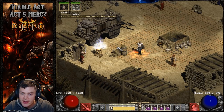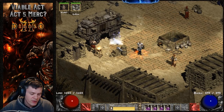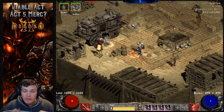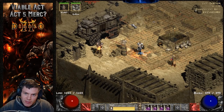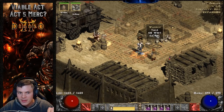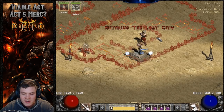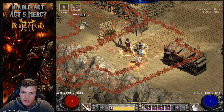Now that I've covered the gear and alternative options, we'll do a few Ancient Tunnels runs on Players 1 difficulty. A quick tip: talk to Warriv and go west to Act 1 — it's a quick way to get to the waypoint and then go to the Lost City. This saves time if you're constantly running to the waypoint in Act 2 for Ancient Tunnels runs.